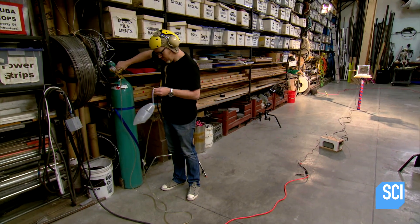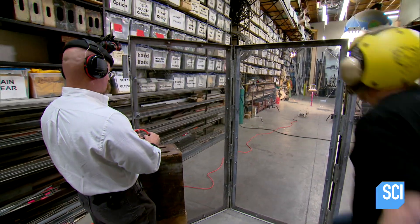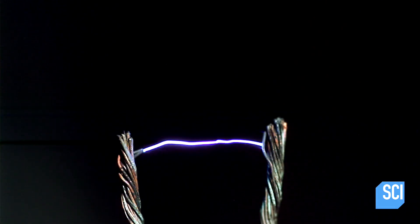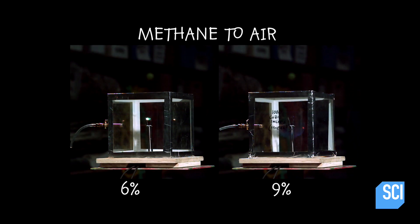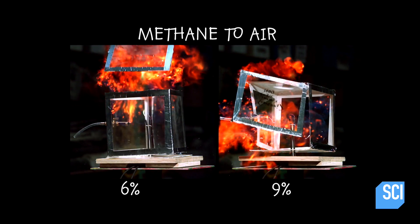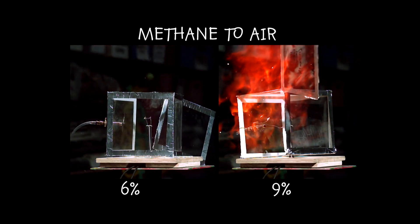6% is explosive, but what if Bourne achieved the optimal ratio of 9% methane to air? 9% in 3, 2, 1. Well, that was more energetic. 9% was definitely more energetic, but the surprising thing is that at both ratios, they scored the mythical explosion they're looking for.